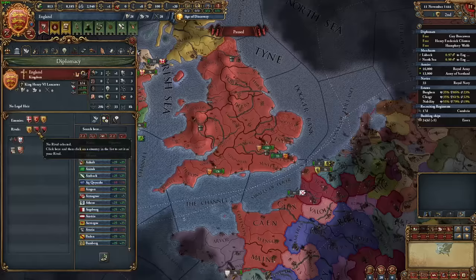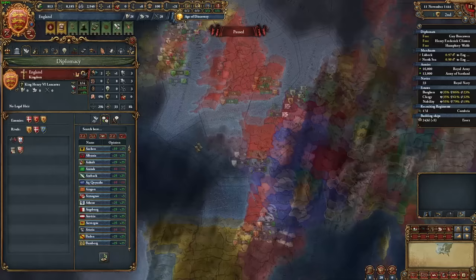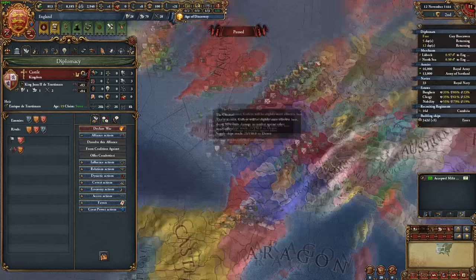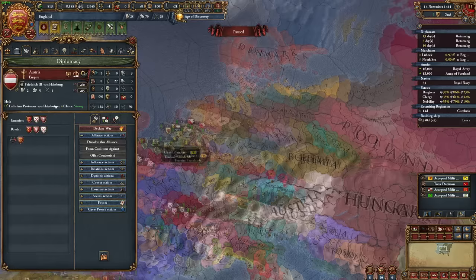England's allies are very important for defeating France in this drawn-out war. On our own, France and its vassals would wipe the floor with us. I find it pretty much necessary to ally both Burgundy and Castile to win the Hundred Years' War. The two nations, although powerful, most likely won't be able to take down France — they don't have to; they just need to drain their manpower. Alliance off to Burgundy, unpause, alliance to Castile, and let's get to work.